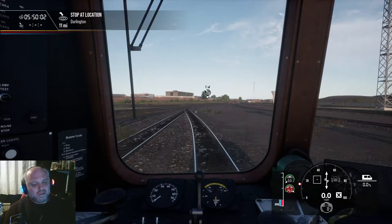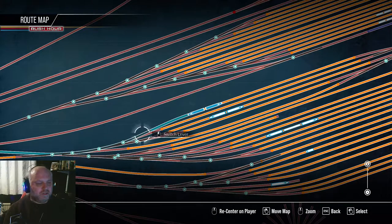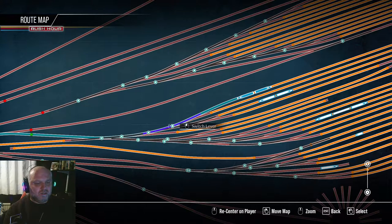First things first, we're going to set our points, make sure the points are correct for the set. So that switch is right, that switch is right, that switch is wrong. We will change that switch — no, it's not that one, that's right, that one's right, it's this one that's wrong. So that's wrong, that's wrong, and that is now right. So we're going down here onto the line there.